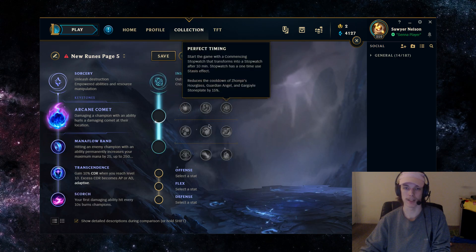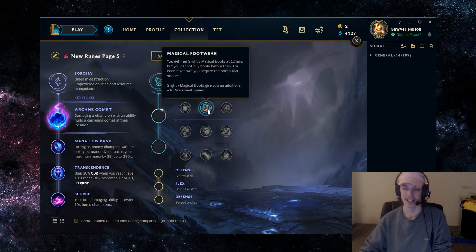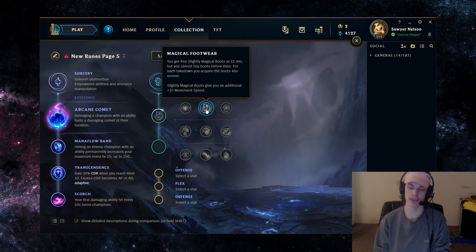For secondary runes, I'd recommend Inspiration second — it's the most consistent. First rune is going to be Magical Footwear. With Xerath, you're already wanting to build Luden's first item, and Luden's is pretty expensive as a support item. It's nice to not have to spend gold on boots, and you don't even want to buy them in the laning phase anyway. Spending 300 gold on boots means you're not spending it on a Sapphire Crystal or the two Amplifying Tomes that build into Lost Chapter. Not purchasing boots saves you 300 gold and makes your build path into Sorcerer's Boots faster and more efficient.